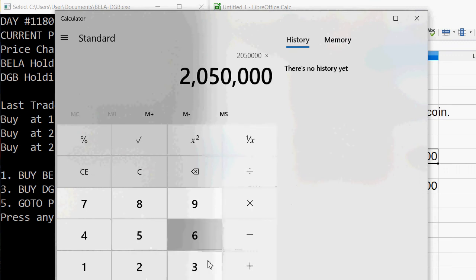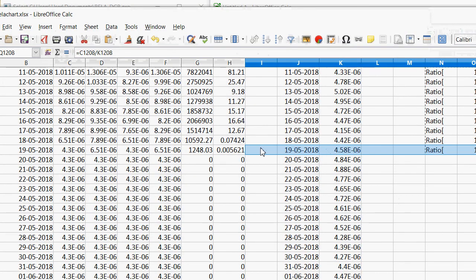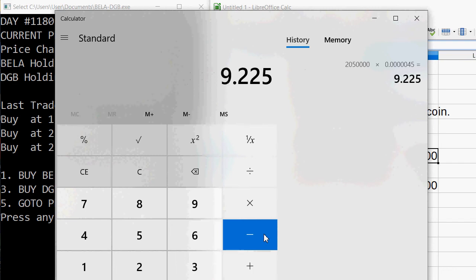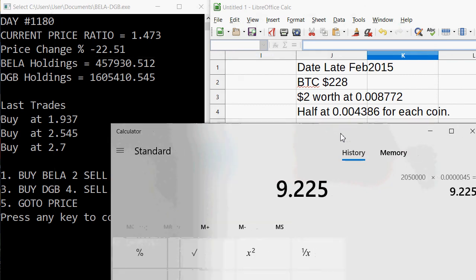The price I recall from research was about four fifty — four thirty to four fifty-eight — so we'll use the four-fifty number. The value at that time was nine point two two two five Bitcoin. In the game, that's a pretty decent accomplishment — a little over three years to turn zero point zero zero four three eight six Bitcoin, excuse me, zero point zero zero eight seven seven two, into nine point two two Bitcoin.